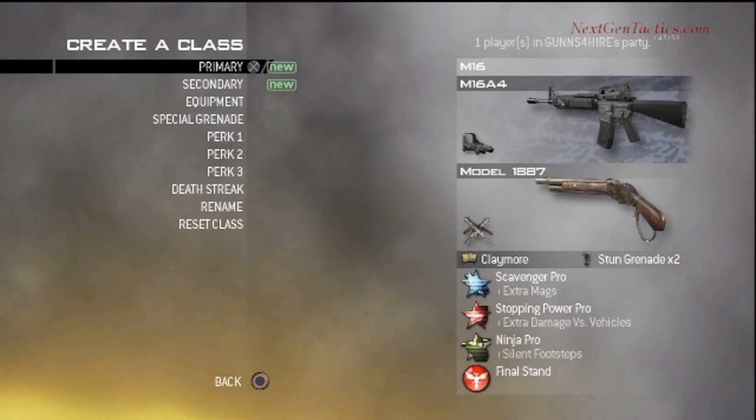For Afghan I use the M16 with Red Dot, the 1887s with Akimbo, Claymores, and Double Stun Grenades. As far as my perks go I use Scavenger Pro, Stopping Power Pro, and Ninja Pro. The Final Stand thing — I don't even know, it doesn't really matter.